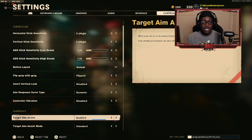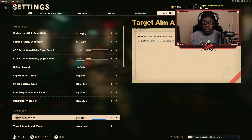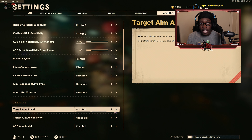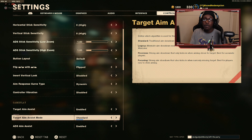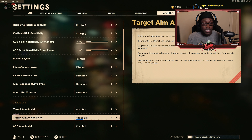For gameplay settings, target aim assist is set to enabled because it helps you get on target way easier. As I mentioned in my previous video about improving accuracy and controlling recoil — if you turn off aim assist and play against bots to get used to it, when you turn aim assist back on it's literally going to feel like you have an aim bot. My target aim assist mode is set to standard, which is the traditional way of aiming that locks on target when players run near you.